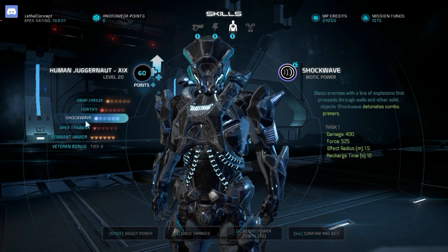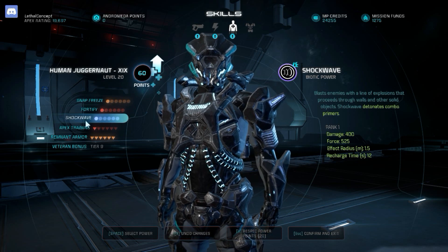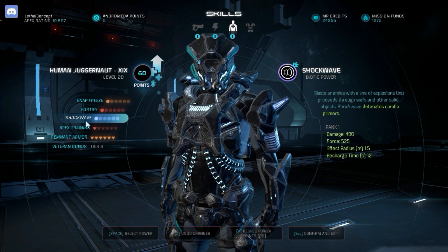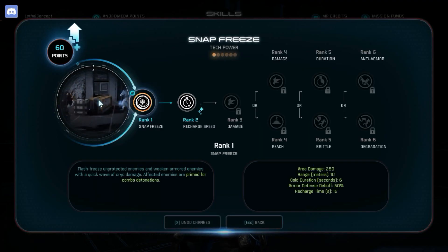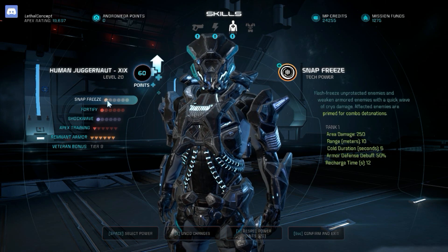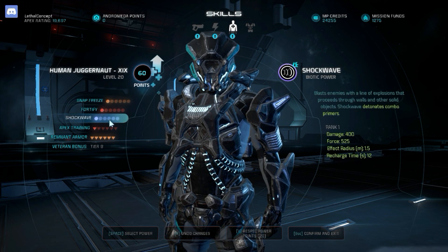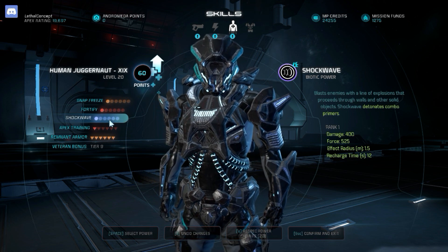One downside of this build is that I can't do a tech combo, which is one of the highlights of Mass Effect Andromeda — tech combos stun an area, which is very useful. If I do, I can't take advantage of Snap Freeze unless I switch weapons, which takes time. I haven't decided whether to use Disrupt Ammo for Shockwave and then Snap Freeze for armored targets with a weapon switch — but that's the third playstyle.